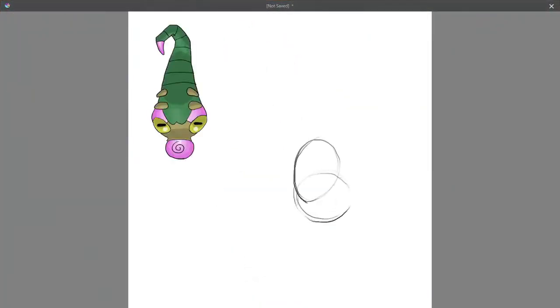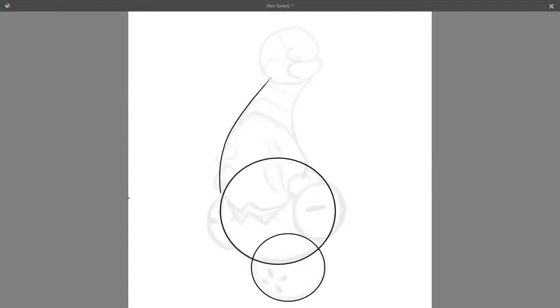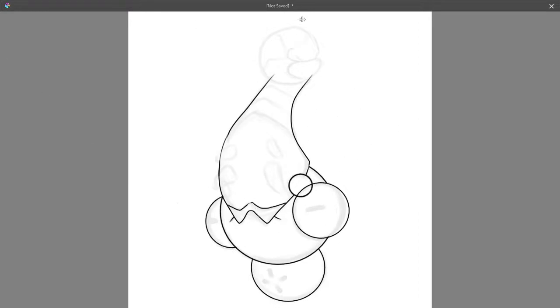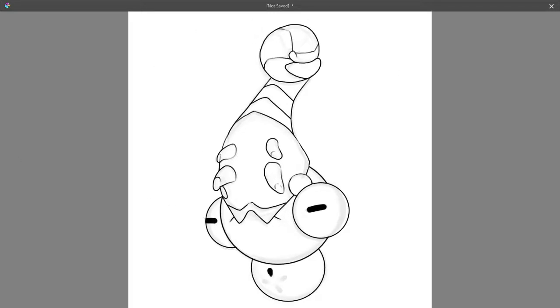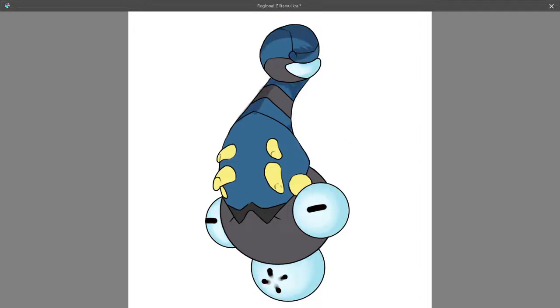Those of you who watched the first season of PokePaint may recognize this next Pokémon, as this is my first regional form of one of my own Pokémon. Glatarval is a Pokémon based on glowworms and is the source of the lights on top of Starlit Cave. In its original Pokédex entry, I wrote that they were an evasive species from a region to the south — which was early foreshadowing to the Tripura region. As such, this regional form is technically the original. I changed the color palette to match the real color of glowworms and changed the type to ghost type.